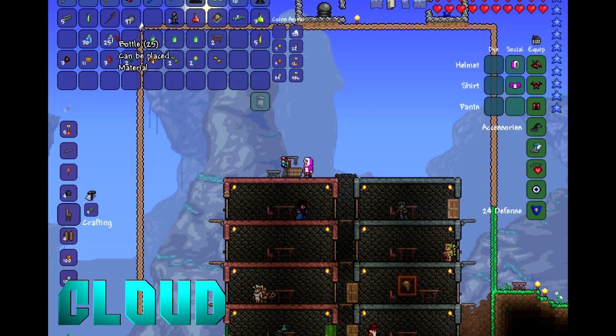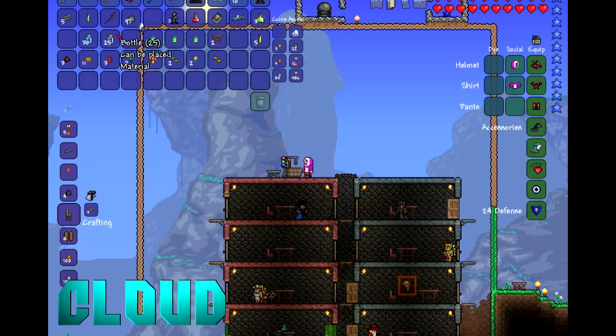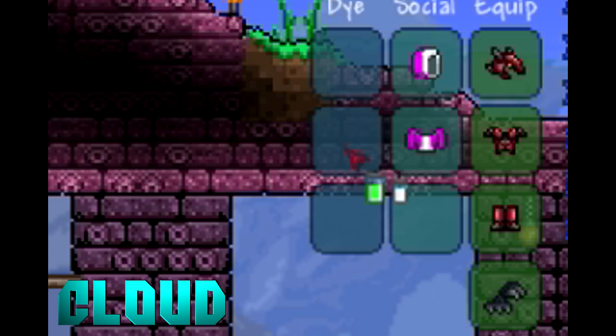As you can see right there, once you get the green dyes you can also use it to put it on your character. You put that on your character by putting it in the third slot that says 'dye' on it, and when you put it on there it will dye your clothes that color.